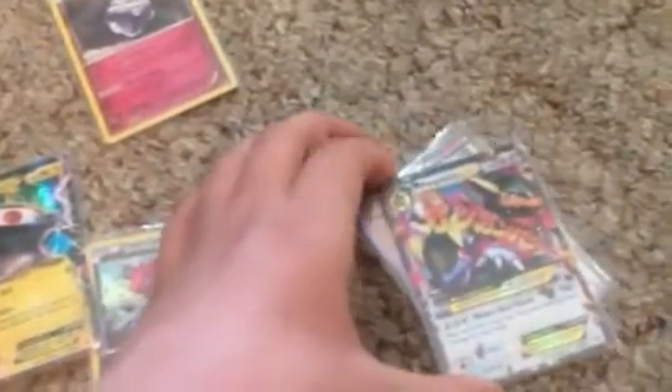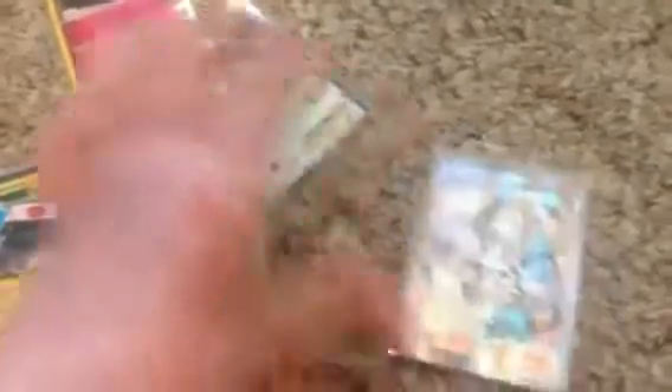Here's a review of the 15 packs again: Carbink holo, Druddigon holo, the other Carbink holo, the two Goodras, the Magnezone EX, Kangaskhan EX - not full art, just Kangaskhan EX, non-secret rare - and then Pokemon Fan Club. Remember, these are not for trade. These are.